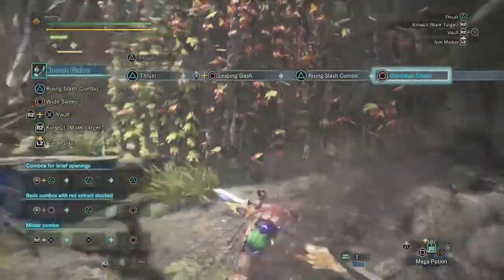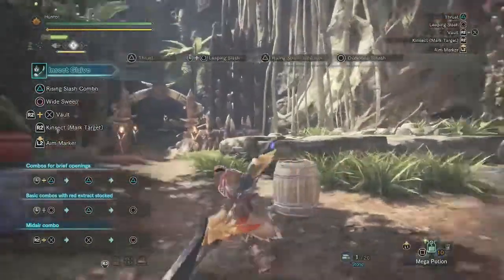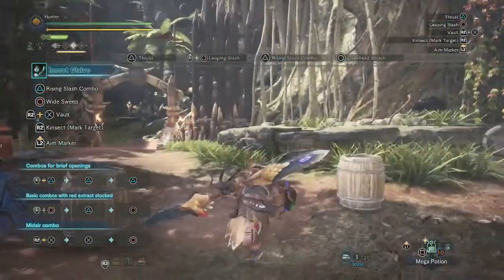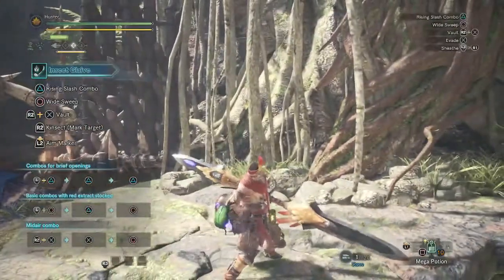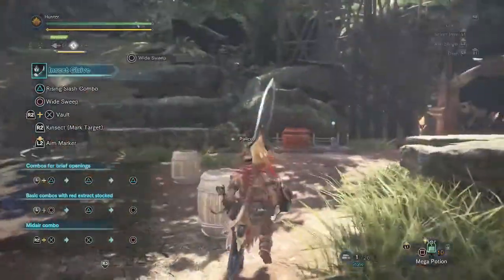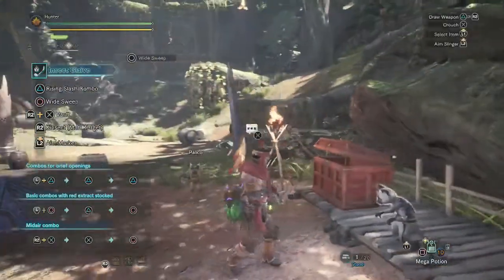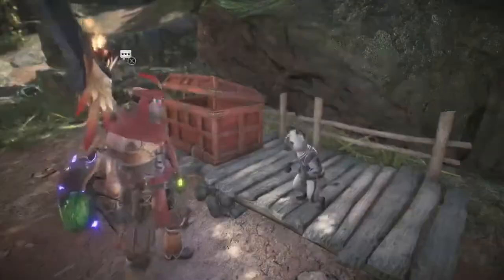This looks good. I've forgotten what element white is exactly. I think the rest of the elements are standard — red for fire, blue for water, purple for dragon. I haven't played around with the kinsect as much as I wish I had in four — I was charge blade all the way.